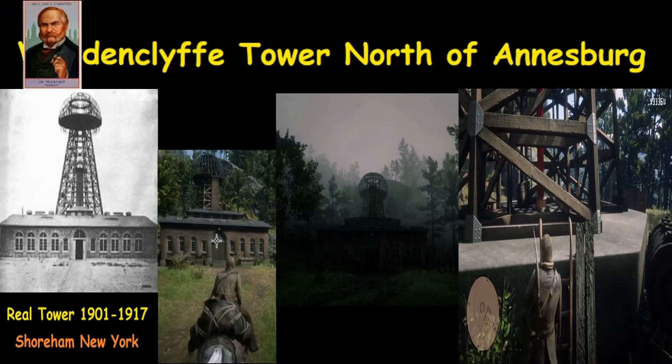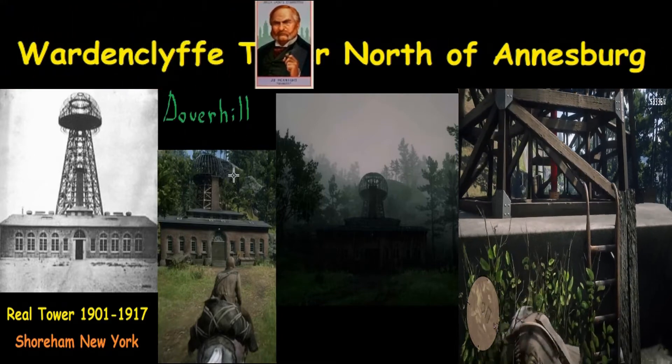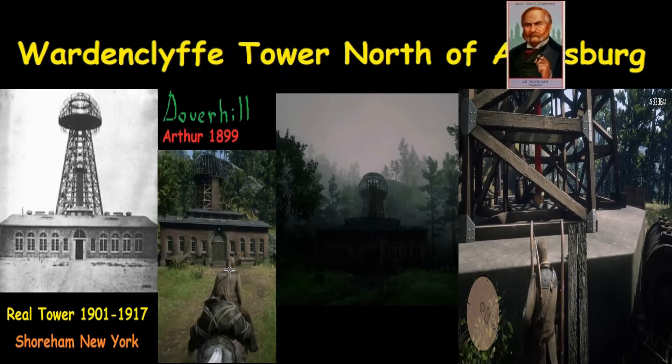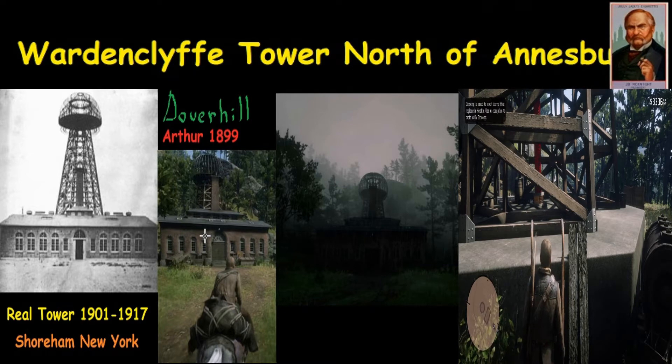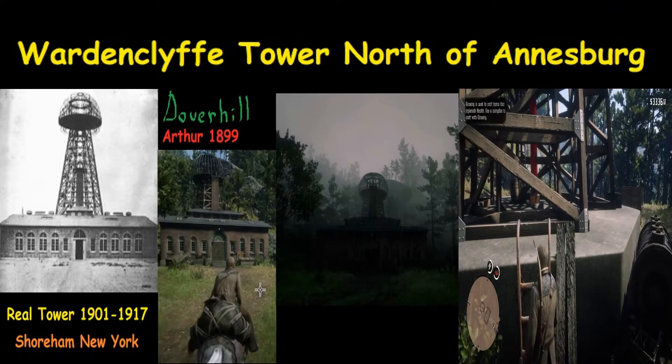The one we have in the game right here was listed as Dover Hill — that's the game name if you're looking for it. This is Arthur in 1899, because the game is set in 1899, so you've got to have a tower in 1899.